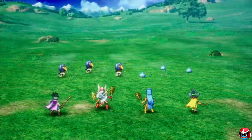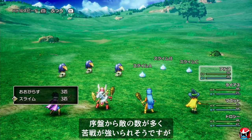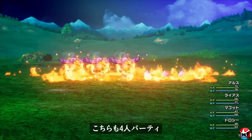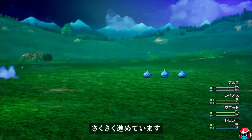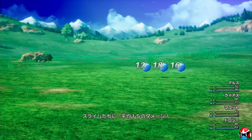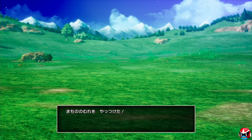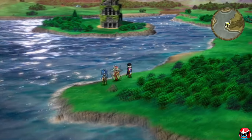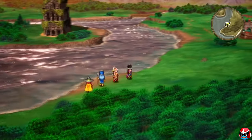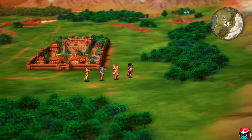Another thing I noticed right off the bat as soon as we left town was that there are way more monsters per encounter. They did say this results in quicker EXP and gold gained, which is great, because the other thing we learned is that gear, weapons, and items are a little bit more expensive than they were in previous versions. This is kind of the way they're balancing that out — you're fighting a crap load more monsters, almost six per encounter.